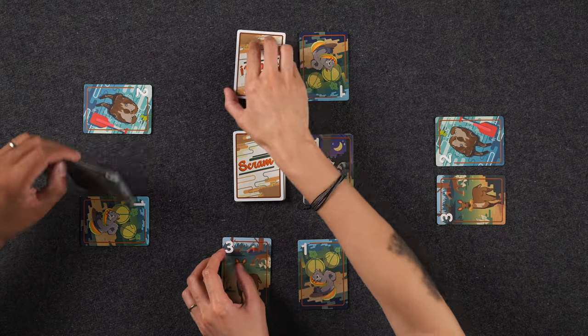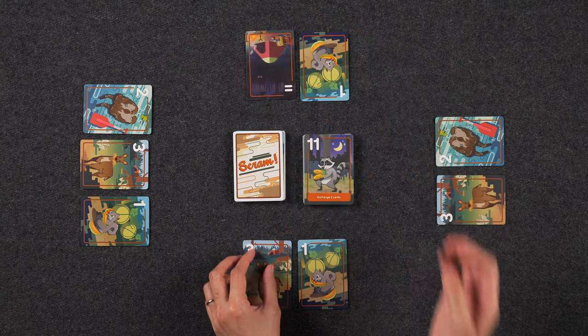There are two ways in which the round can end. The first way is if ever the draw deck is empty at the start of a camper's turn, the round ends immediately. At that point, all players reveal their cards, and each team adds up the values of all the cards in their campsites. The team with the lower score technically wins the round, but you're going to write both scores down, and at the end of a set number of rounds, whoever has the cumulative lowest score is the winner.